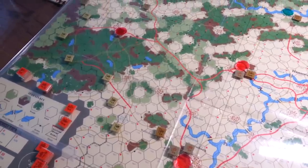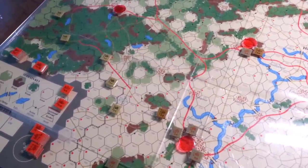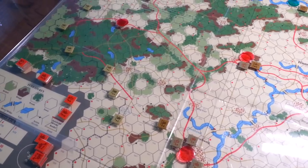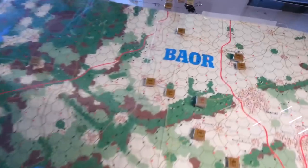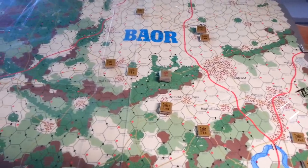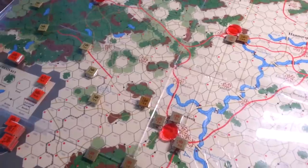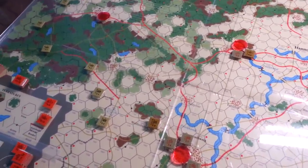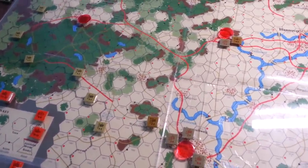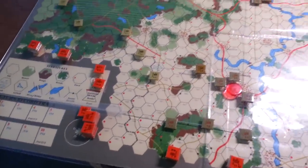One of the cool things the Soviets get to do in the Central Front Series is they have this pre-emptive strike option. I was weighing up whether to strike at deep units way back in the field that have big stacks and try to inflict as much damage as we could, or start clearing the way immediately. I decided to hit these units here where the red discs are so that we can accelerate our advance.